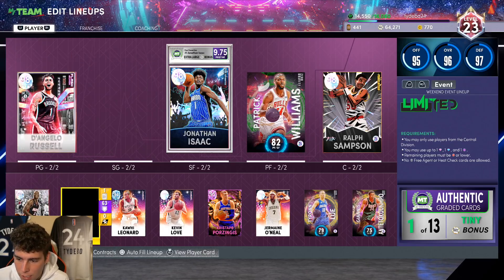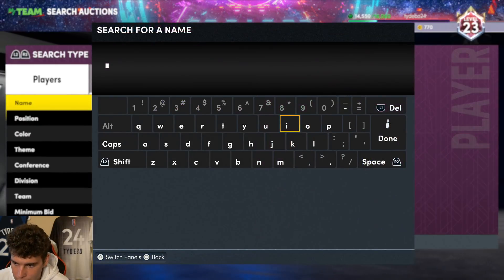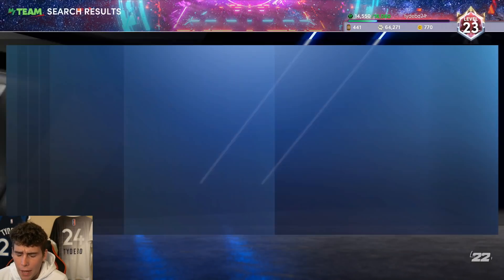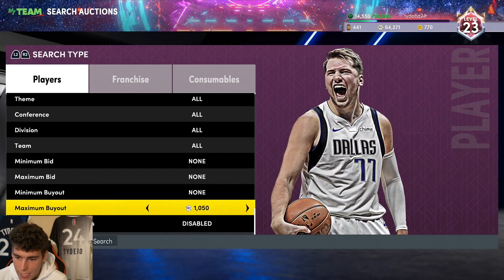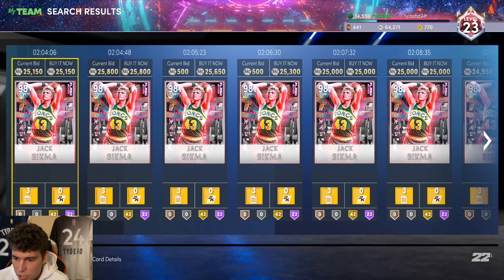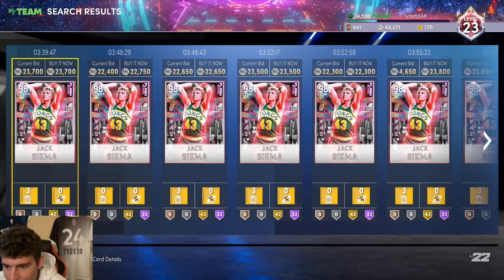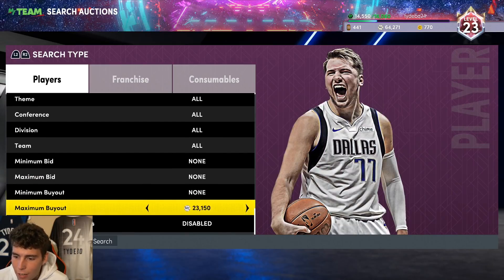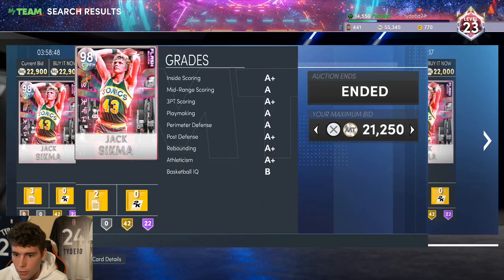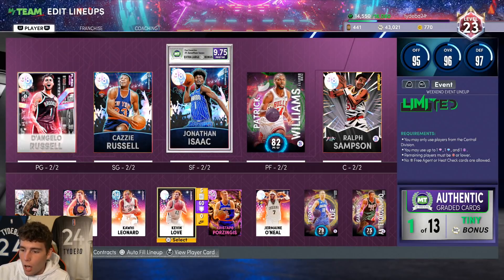I'm going to plug D-low into the starting lineup. James Wiseman is a card I like, but I don't like him quite as much as Jack Sikma. My eyes are on Jack Sikma right now. He's even cheaper than D'Angelo Russell — about 20,000 MT for arguably one of the best budget power forward/centers in the entire game. So for 20,000 you get Jack Sikma and for 30,000 you get D-low — these cards are not only good, they are really cheap.